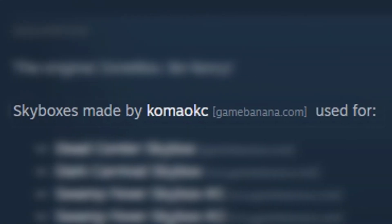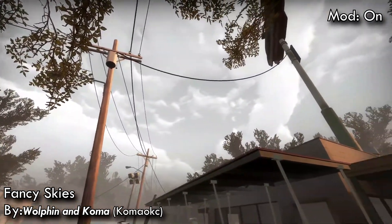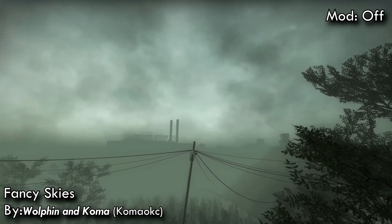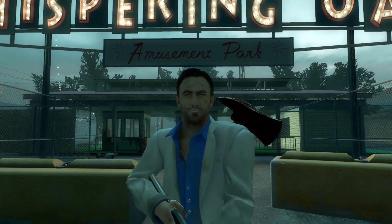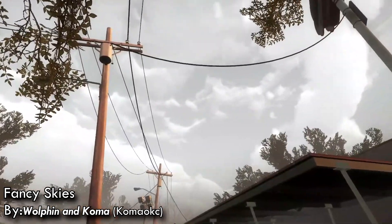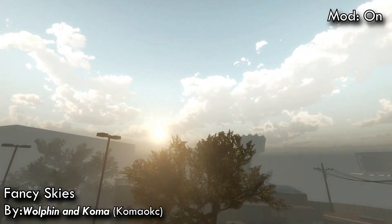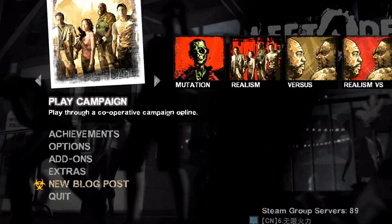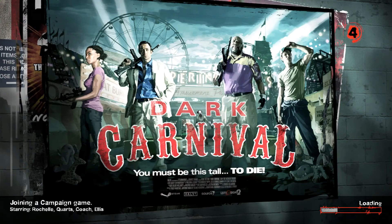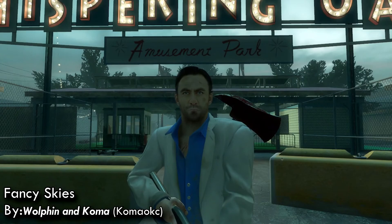With this mod installed you'll notice actual clouds in Left 4 Dead 2 with behavior clouds should have depending on weather — I'm looking at you, Hard Rain. Okay, they don't actually move or change no matter how long you spend in the campaign. At the beginning of a map I see regular clouds, but later in the same campaign I noticed Zeus is really angry — and it's not just Hard Rain. Dead Center has actual clouds you should see in real life. In Dark Carnival you'd look up and see beautiful stars, dazzling clouds, and a huge moon.